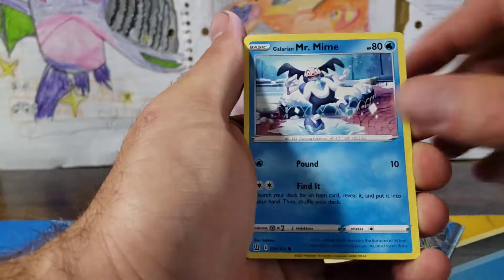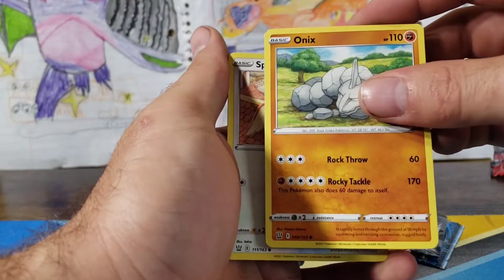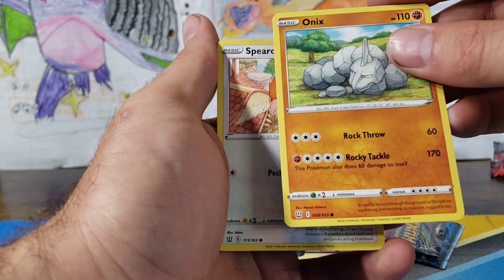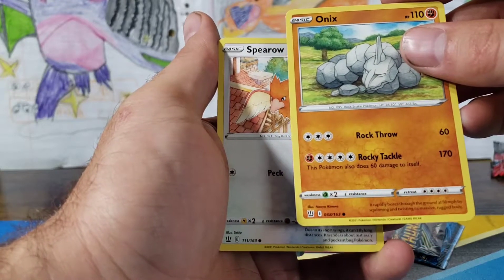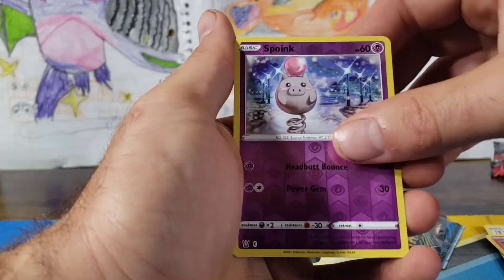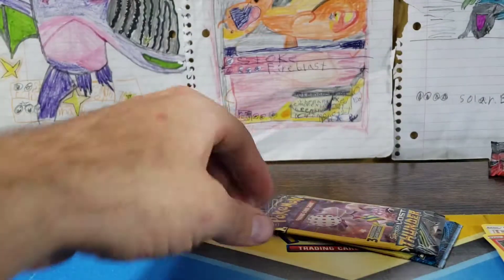Here we go with a Lightning, Single Strike Energy, Durant, Luxia, Galarian Mr. Mime, Bellsprout, Onyx — that is a lot of energy. Five energy to be using 170, that's so much — 60 damage to itself. Moving on: Spearow, Sizzlepede, Spoink, and a Mianshao. Underwhelmed.